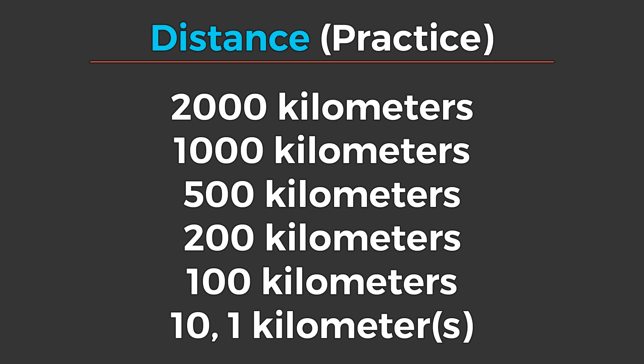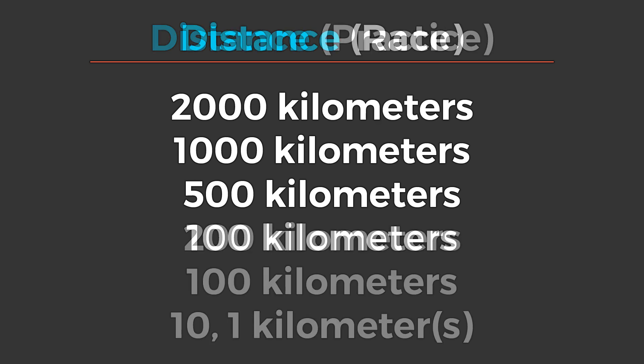Next we have distance - distance covered on track during the practice session. There are a variety of achievements for this, but basically your goal is to hit that 2,000 kilometer mark to get all of them. You'll get the other achievements as you go up there - it starts with 1 kilometer to 10, 100, 200, 500, 1,000, and 2,000. So 2,000 kilometers in practice - this is not very quick to achieve. It does take some time, and you do have to do a lot of practice sessions.